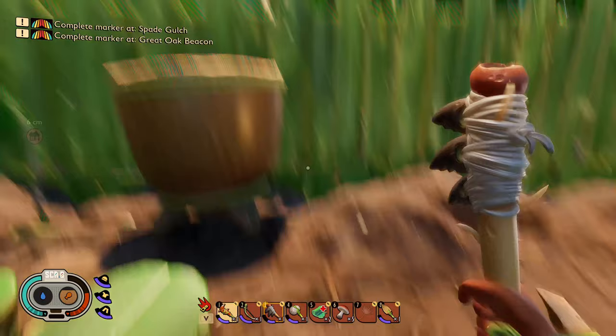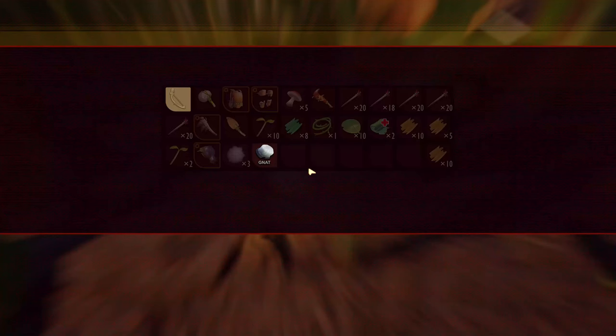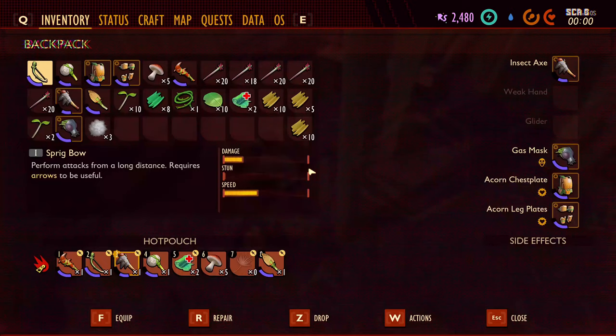We have not been in this world in a while and we are thirstier than a mug. If I remember... we got a water container, we got a grill now that we can cook things. Let's throw some of that gnat fuzz in there and let that cook.